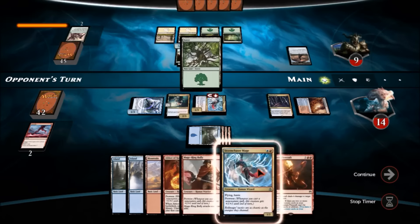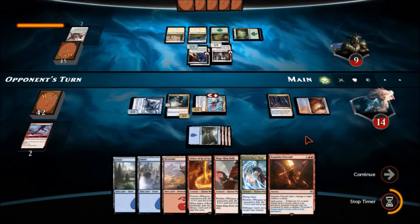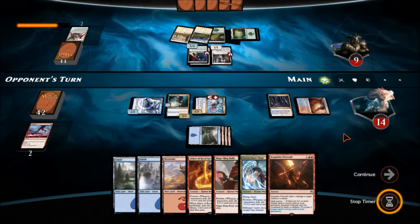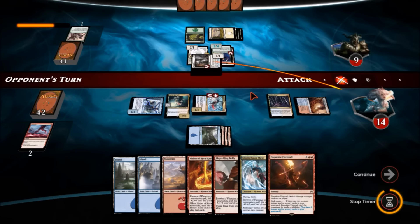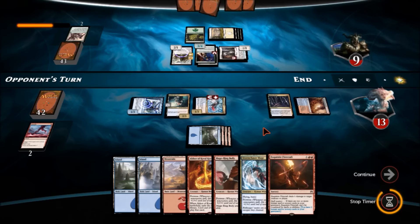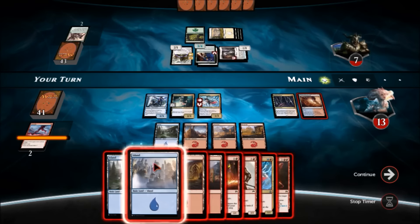I like to throw Exquisite Firecraft to the face, but I generally prefer board control. Let's see what he does — that's a first striker. Let's see what we draw on my turn — just a land. Let's plop down an island. We'll Storm Chaser Mage. Is this enough? It'll definitely clear his board. We'll Storm Chaser Mage and Exquisite Firecraft that — he's probably got pump-up, but he's gonna need to use it to save it.